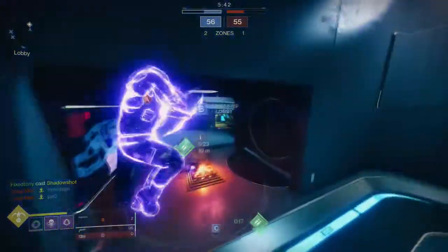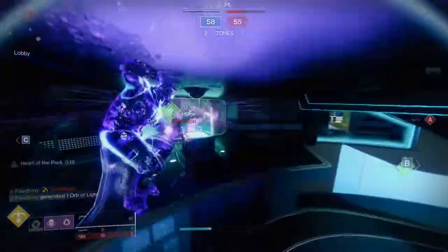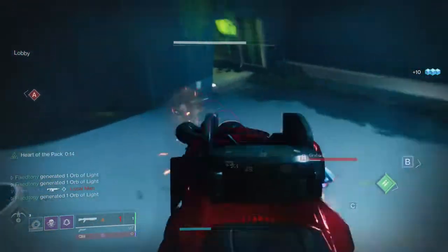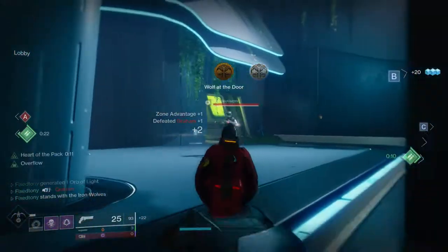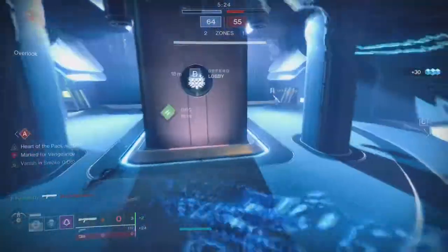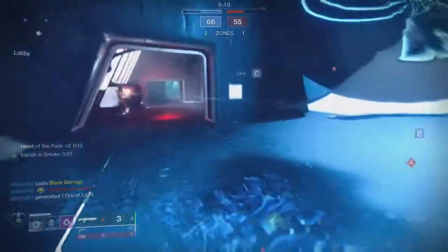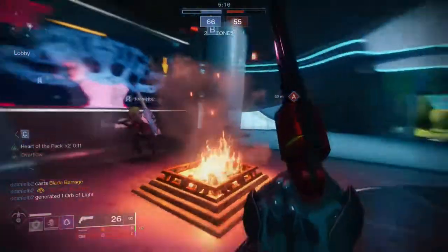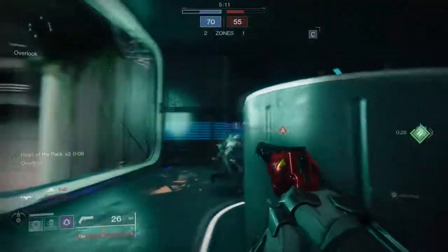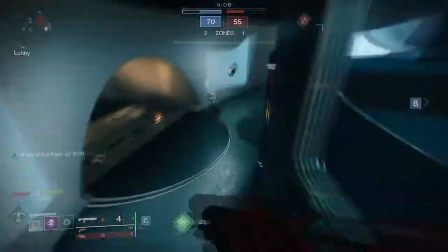Ghosts have always been important partners to our guardians in the Destiny universe, but they haven't received any meaningful updates in quite some time. To allow ghosts to truly shine as the useful and interesting companions we'd like them to be, we have decided it was time to give them a bit of an overhaul. In Destiny 2 Beyond Light, ghosts have received a system update which shares some functionality to what was done with armor in Shadowkeep. Ghost shells will now have energy levels and access to mods with various energy costs instead of being preloaded with specific perks.